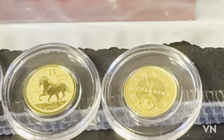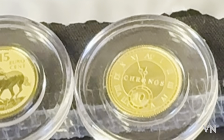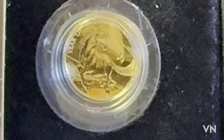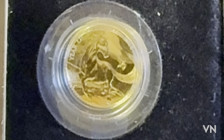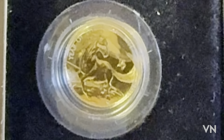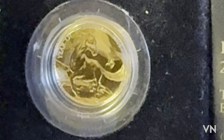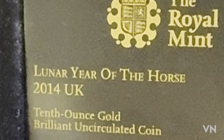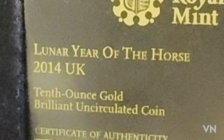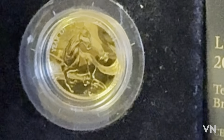Here we have the one-tenth Spanish gold - this is the first 24 karat gold they have produced - and we have the Lynx, the Bull, and the Horse. Moving across we have a lovely one-tenth Chronos by the Pressburg Mint, and over here we have a one-tenth Year of the Horse, 2014 - Lunar 2. This was the Royal Mint version, so it's a brilliant uncirculated coin.